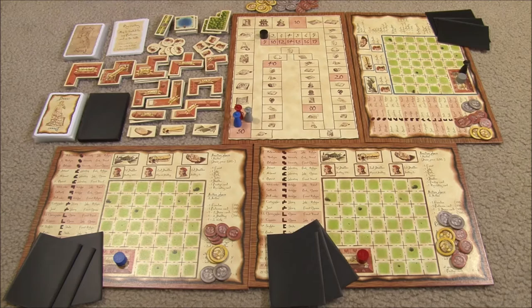That brings us to the action phase. During the action phase, the start player begins and play proceeds clockwise. On a player's turn, they can execute up to two actions per turn. There are five possible actions: complete a work, build a building, acquire a bonus card, take a profession, or introduce a freedom.